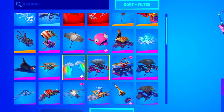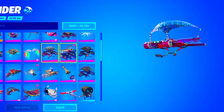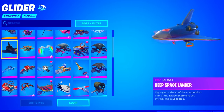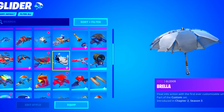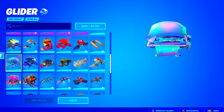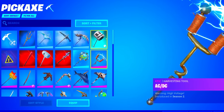He has the Get Down glider from Season 2, which is extremely rare and pairs with the Sparkle Specialist. He also has the Hang Time, the Deep Space Lander, and the Prismatic — a very clean glider. That covers the glider section.